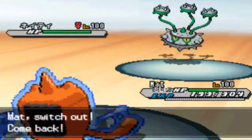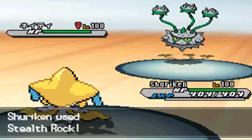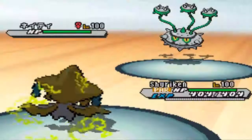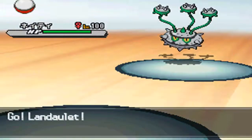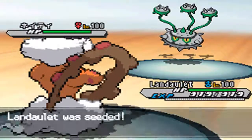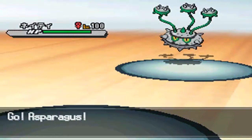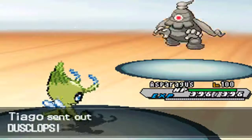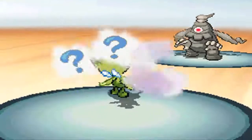He switches out to Ferrothorn and I switch out to my Jirachi — Sleep Clause means he can't put me to sleep again, and I can set up Stealth Rocks. He goes for Thunder Wave on my Jirachi, which I didn't expect. I switch out to Landorus thinking he won't go for Leech Seed and just wants to set up hazards, but he does go for Leech Seed. I don't want to take Leech Seed damage or give him recovery, so I switch out to Celebi.